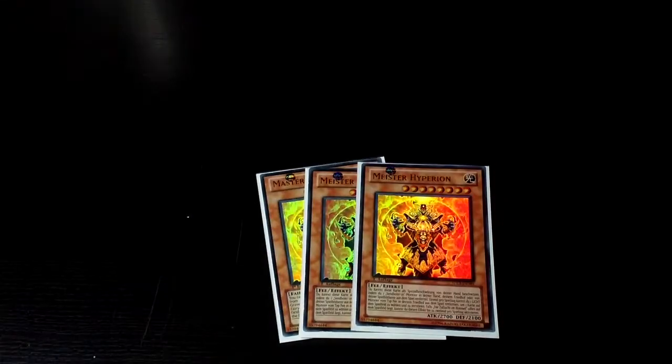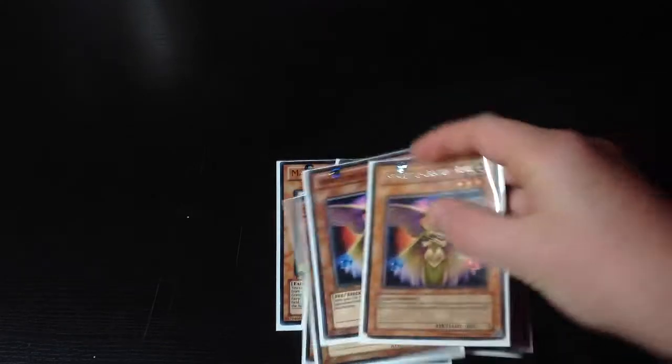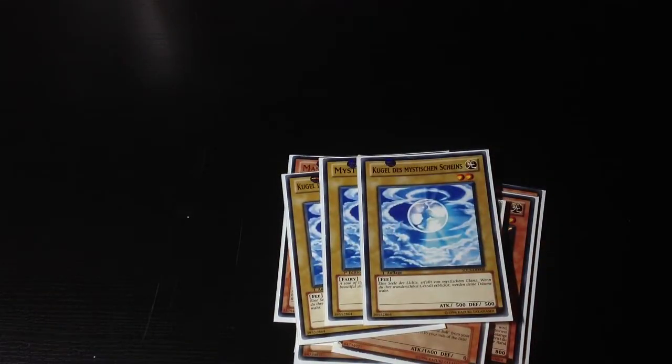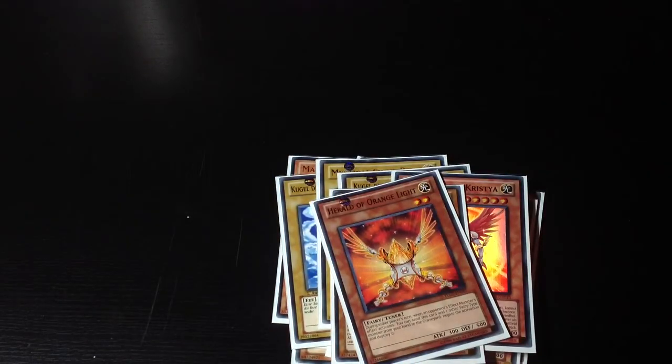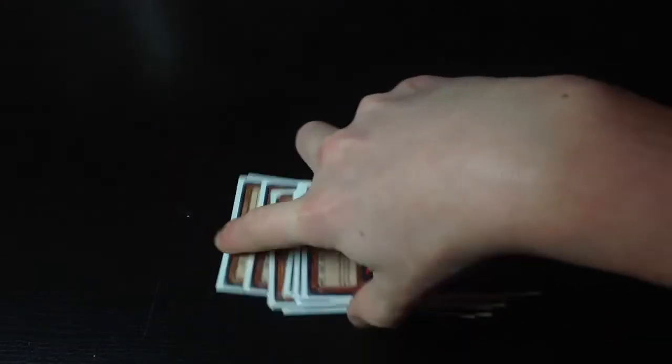We got 3 Hyperions, 2 Earth, 3 Venus, 3 Shineballs, 1 Chrystia, 1 Honest and 1 Herald. Alright, that's it for the agents.